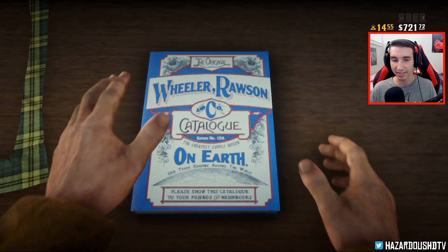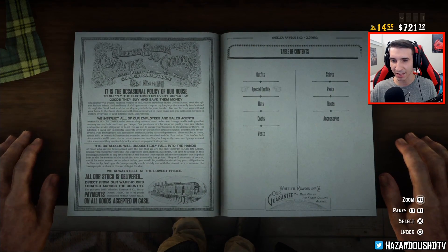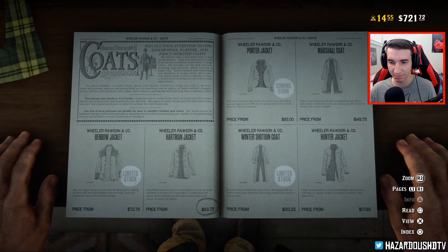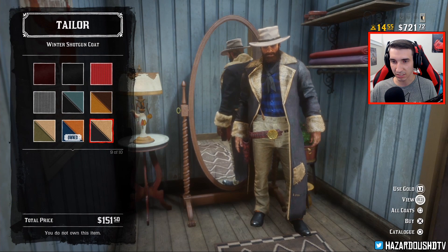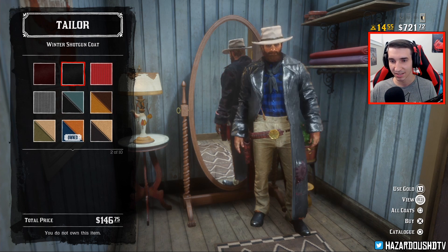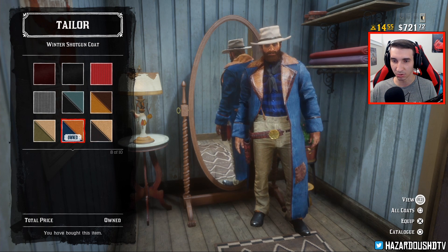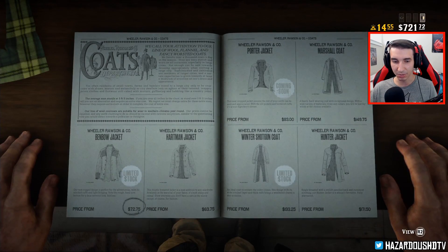Let's check out the tailor and go to the catalog. I don't know if I'm gonna buy the Winter Shotgun Coat — I probably will just because I can. We still need the Porter Jacket, which is coming next week. The Winter Shotgun Coat — I think it's okay, but I already have this one, so it's back in the store. I picked it up before because it was limited time. This reminds me of the Arthur Morgan one, so I'll hold off on buying another for now.